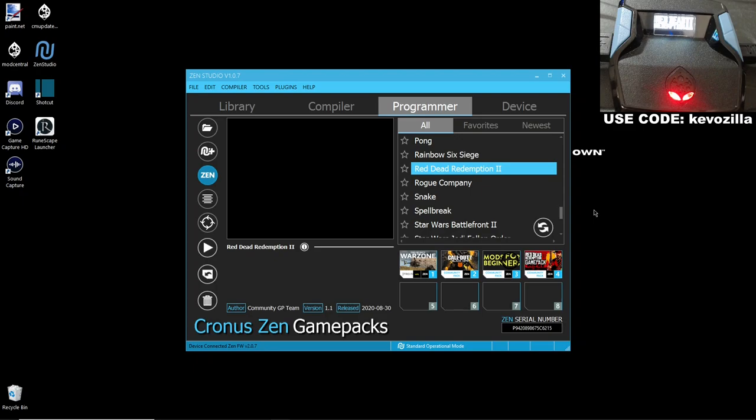What's going on, guys? It's me Kevin, bringing you another Cronus Zen tutorial. This one is going to be on the Red Dead Redemption 2 game pack for the Cronus Zen. I did one prior for the Strike Pack, so if you want to check that out, go to my channel. Both game packs are pretty much identical — copy and paste with minor differences, but you be the judge of that.